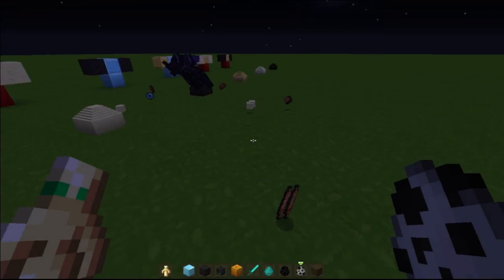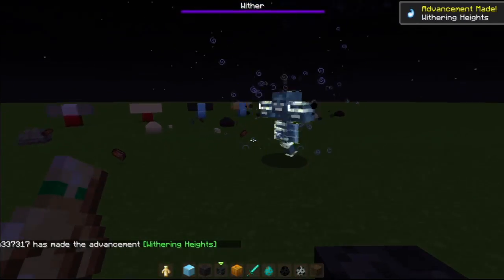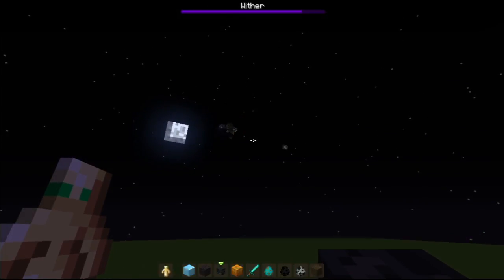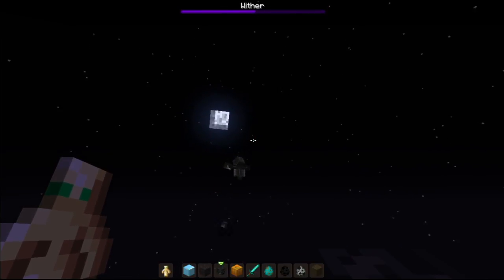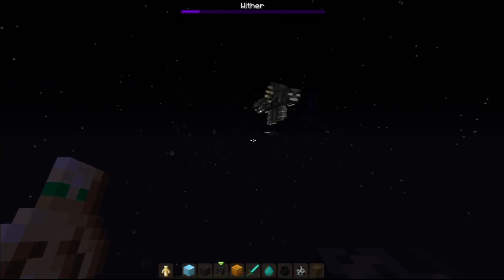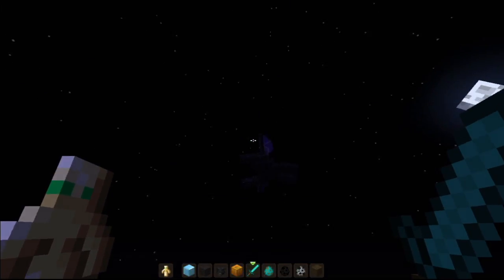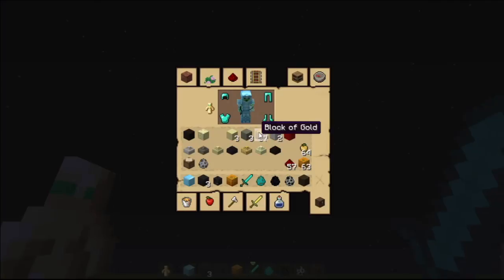We're going to see how the obsidian gargoyle does against a wither. If you give him enough time, he can solo one. The wither is already being killed super fast - it's already half health. The obsidian gargoyle has the wither almost dead, though he's getting withered. No problem killing a wither with an obsidian gargoyle.